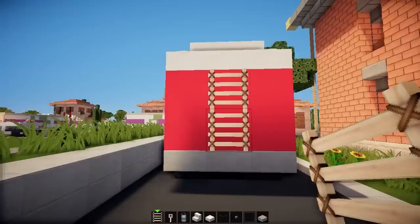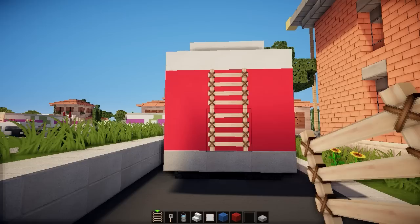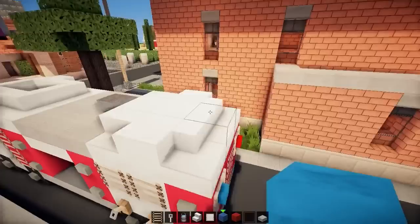Buttons all around and on the back ladder. On the back, we can take some lapis, a block of redstone, and an item frame — this represents the back lights that are kind of flashing on a real fire truck.